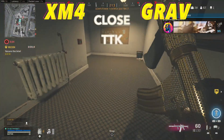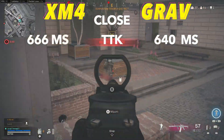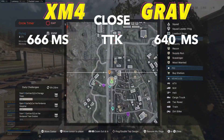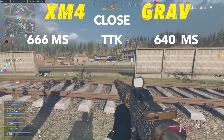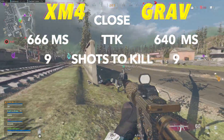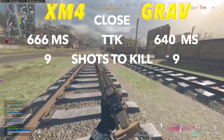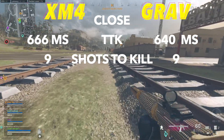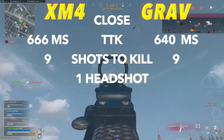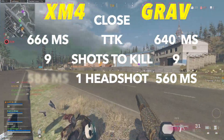In the most likely time to kill, close-range goes to the Grav with 640 milliseconds compared to 666 for the XM4. The Grav has a faster TTK because of its superior fire rate — both weapons take 9 shots to kill, and the Grav shoots faster. These weapons feel super consistent with their time to kills because of their equal damage from chest to limbs, and they both only take 1 headshot to lower the TTK, with the Grav going to 560 milliseconds and the XM4 to 586.